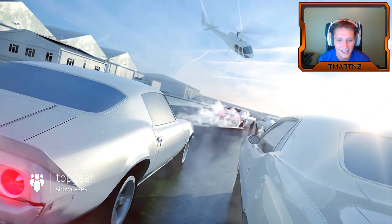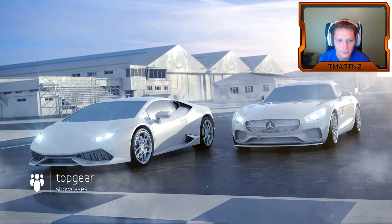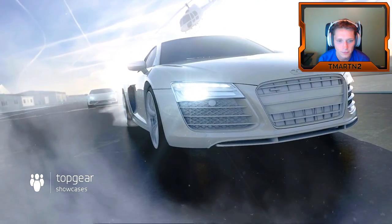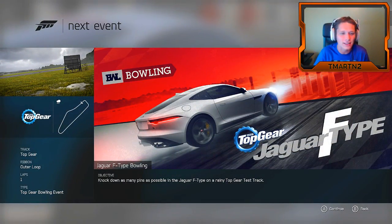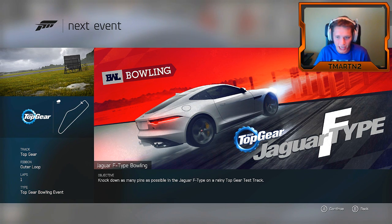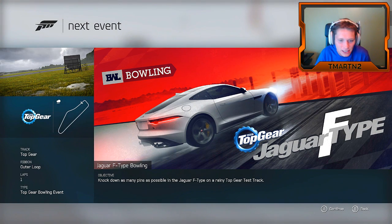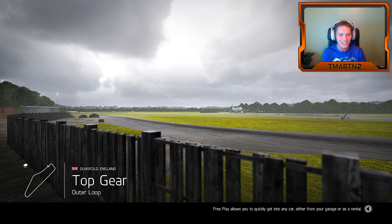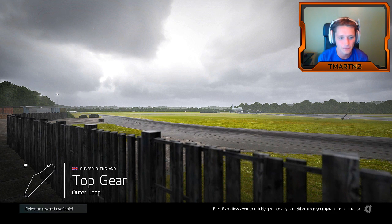And if you've ever wanted to set a lap time on the Top Gear test track in some of the fastest cars ever to lap it, well, it's your lucky day. Here we go boys — we just unlocked the Top Gear bowling event and a Jaguar F-Type. Knock down as many pins as possible in the Jaguar F-Type on a rainy Top Gear test track. Your next race will be at the Top Gear test track, home of the world famous Top Gear television program.